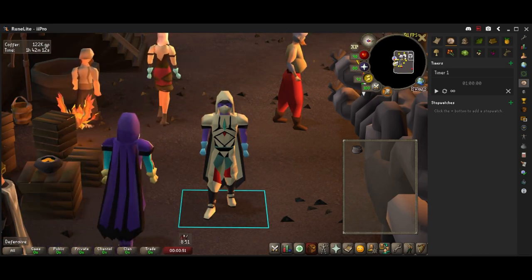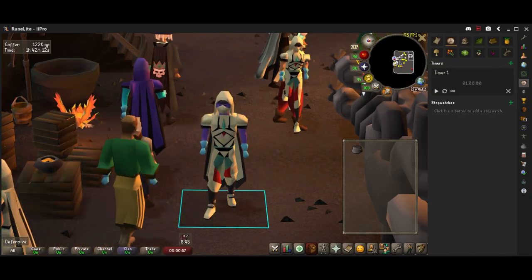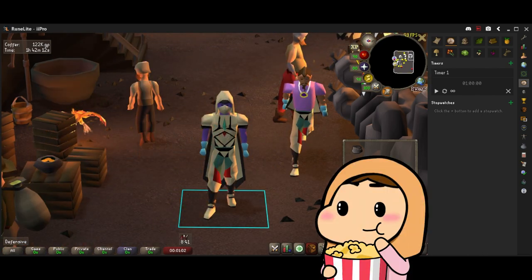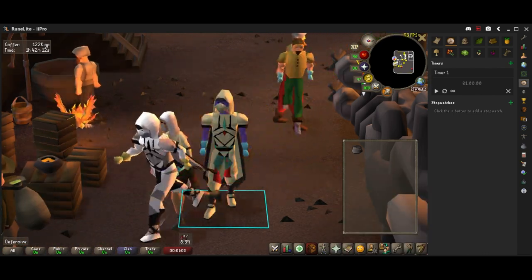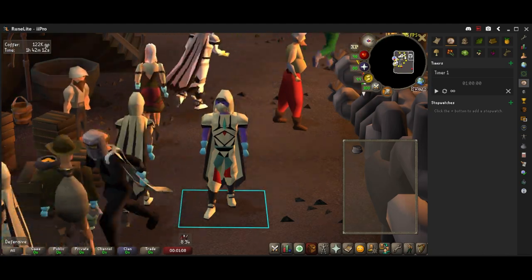Today we're going to be going over how much money you can make smelting rune ore at the blast furnace for one hour. You're going to need 85 smithing and you have to go do some quests, but if you're looking up how to smelt rune ore at the blast furnace you can probably get there.